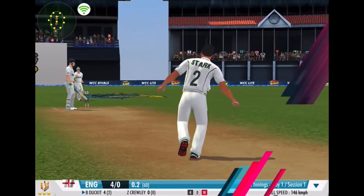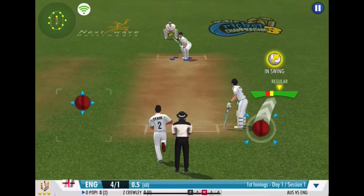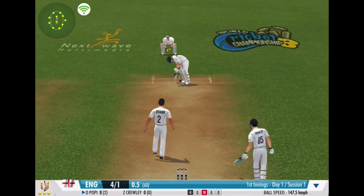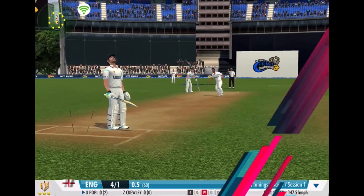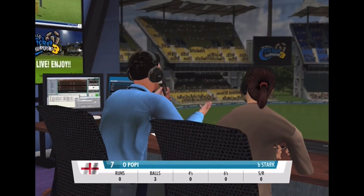Stumps have gone cartwheeling. He's gifted away his wicket. That's some great bowling. Buttsman is out for zero runs — he's been clean bowled.